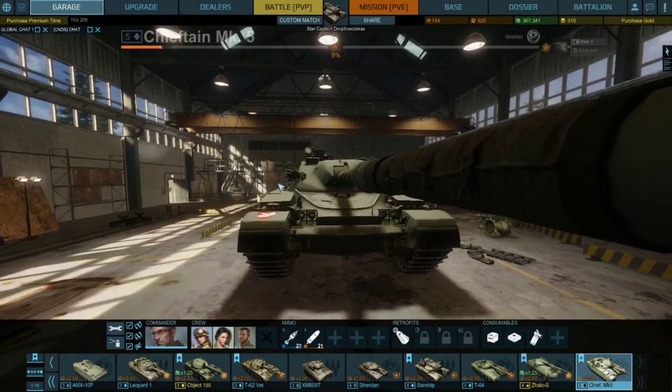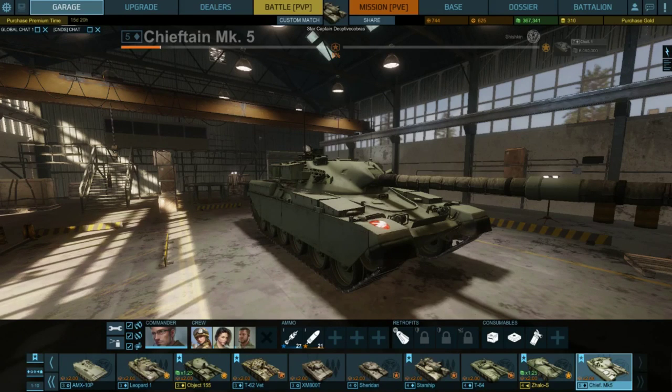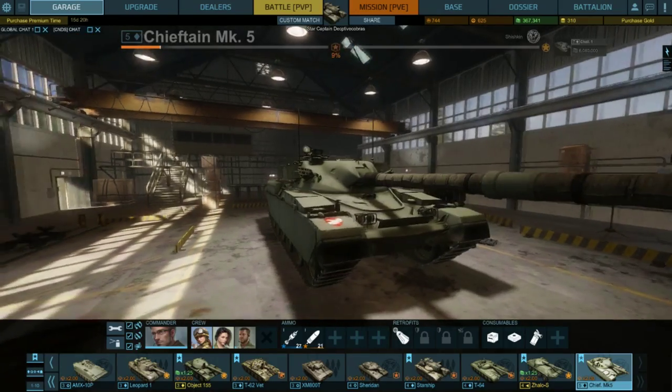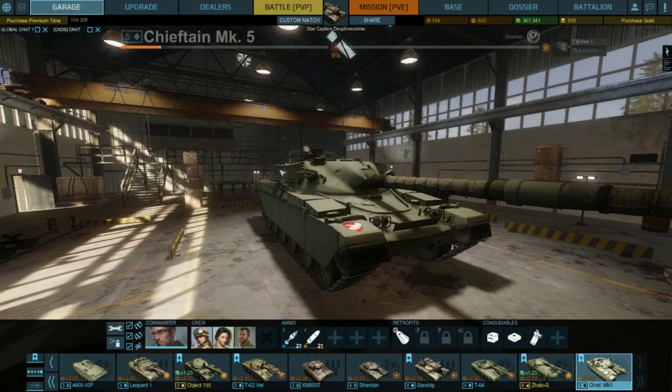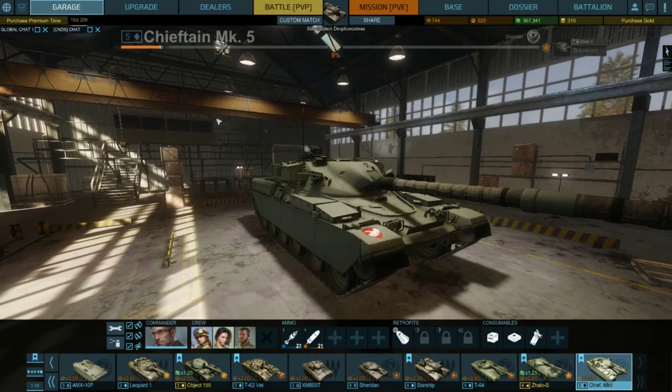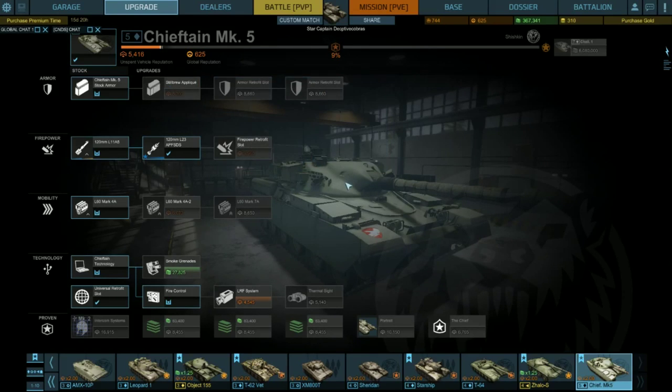Obsidian actually went to several different museums and took measurements from several different Chieftain Mark 5s to make this model. There is a bit of an issue in doing that — there's a lot of variance in the Chieftain. The Mark 5 was primarily used for export, as the British used the Mark 3 and the Mark 6 through Mark 9. One thing I'd like to point out: if you go to the upgrade section, you see the Stillbrew appliqué armor. That armor type wasn't applied to the Chieftain Mark 5 — it was applied to the Mark 10. So in theory, you're taking a Mark 5 and making it a Mark 10, but not giving it the Mark 10 engine or the Mark 10 ammunition.